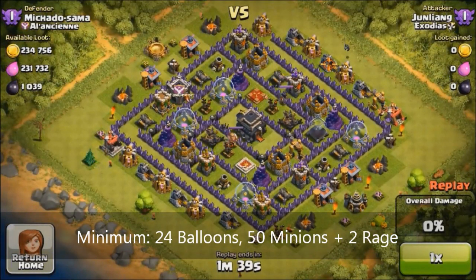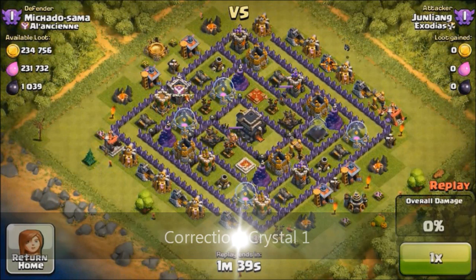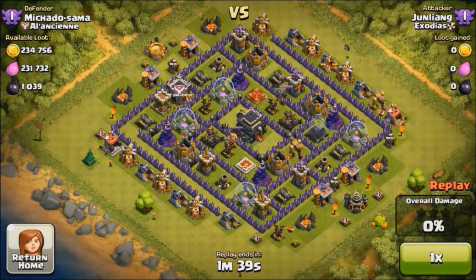Okay, so looking at this base — it's a Town Hall 9 at Crystal 2 level. Town Hall 9 bases are very rare at this level, in the sense that if you get them, there's a higher chance to win compared to a Town Hall 10, because they have fewer buildings to destroy to get an easy 1 star and 50%, and they do not have inferno towers.